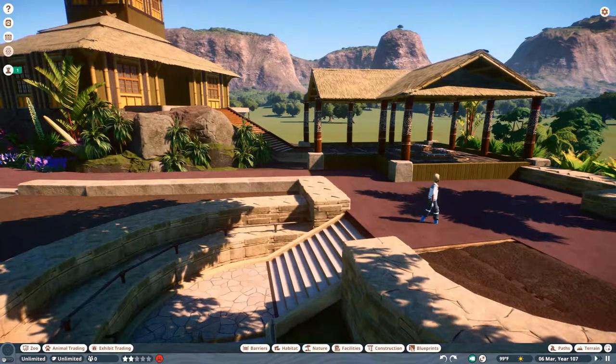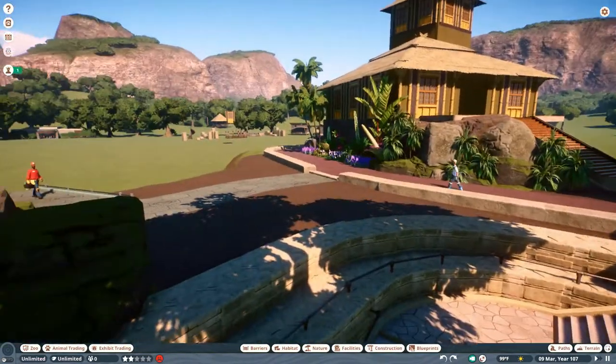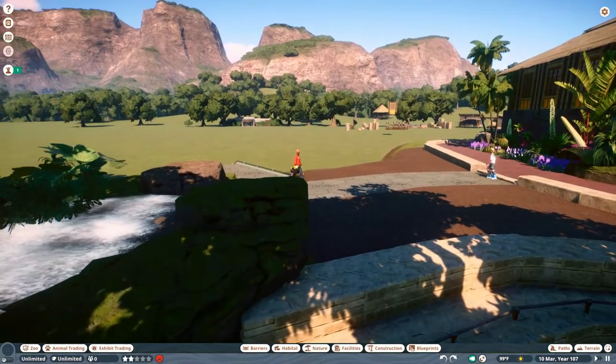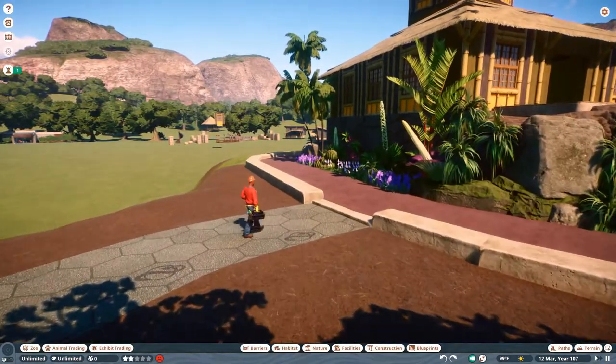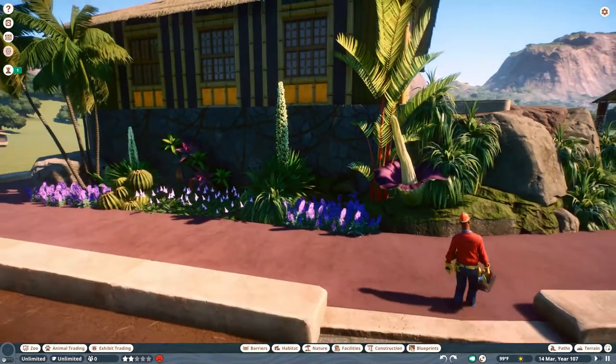Before we get to the flamingo habitat, I want to bring you up here where we've started working on this top layer section, where there's another restaurant and some benches underneath the shade here, kind of overlooking the park. Then we'll continue off over here on the left-hand side with some foliage and other buildings.